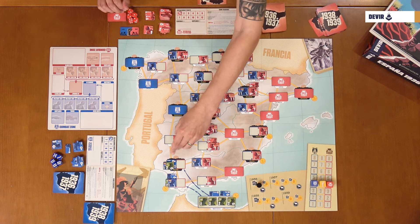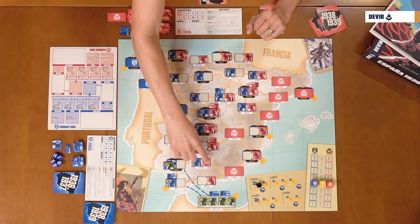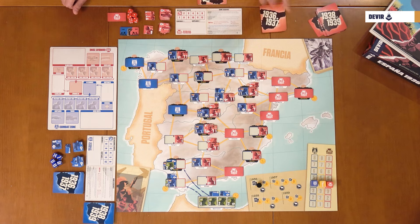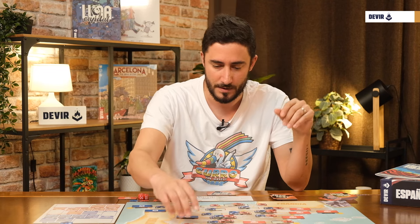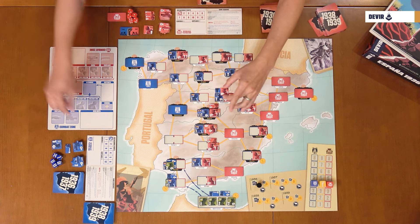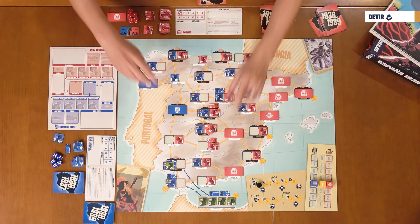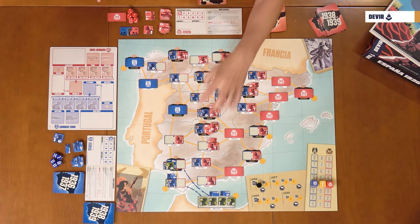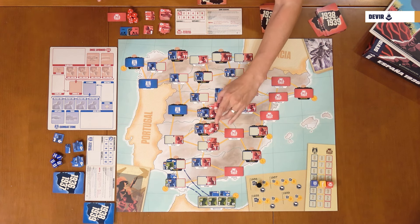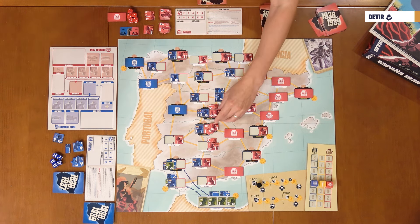If a unit enters a space where your opponent only has a control marker, it must stop there; you remove the opponent's territory marker, and from now on other units can pass through. If movement starts from a contested territory, you must move to an adjacent territory where you already have troops or counters — you cannot move to a territory where you have no units. You must also leave at least one unit in the territory of origin — you cannot abandon a territory.